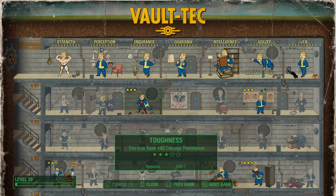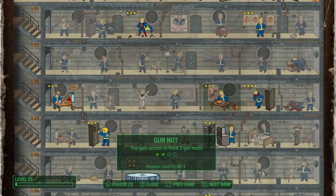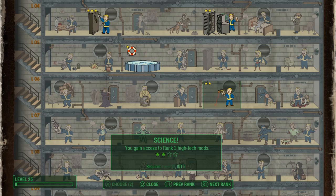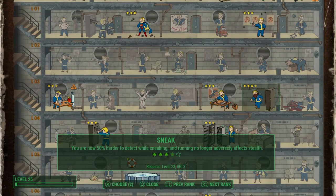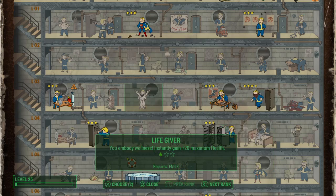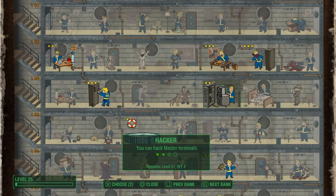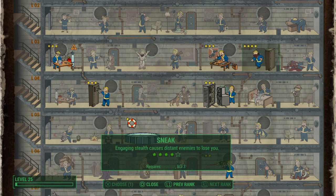We're up three levels. We can now improve Gun Nut to level three. Let's look at Science — oh, that needs level 28. How about Armor? We can level that to 25. How about Hack? Yes, we can do that. And we can level up Sneak — stealth causes enemies to lose you, which is very good.